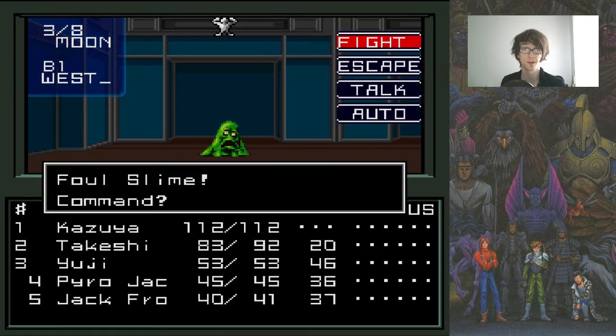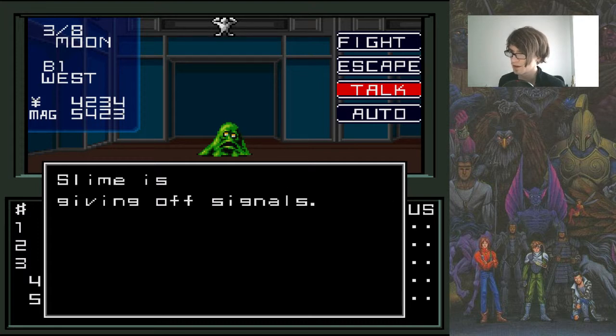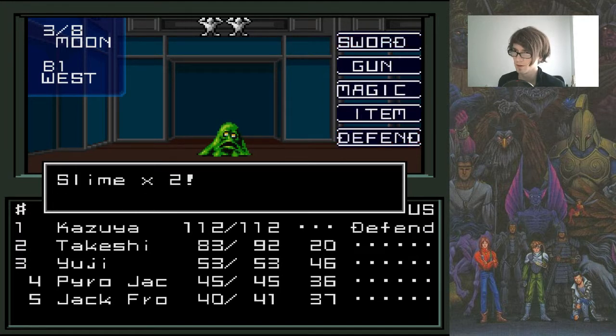I'm going to explore the whole thing and then we'll go into the bars and see what's happening. It's another slime — hello, slimy. Let's talk to the slime. Threatening. The slime is giving off signals and called an ally. That did not work out.